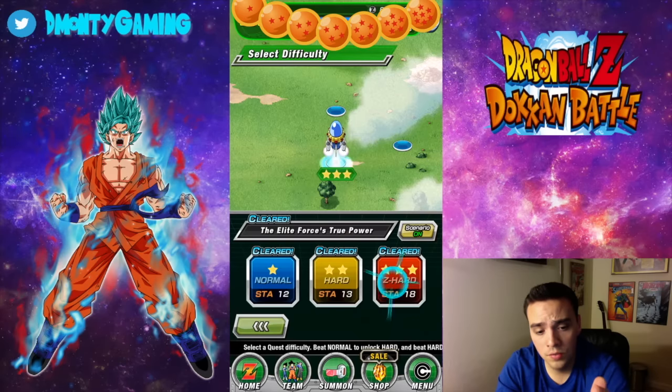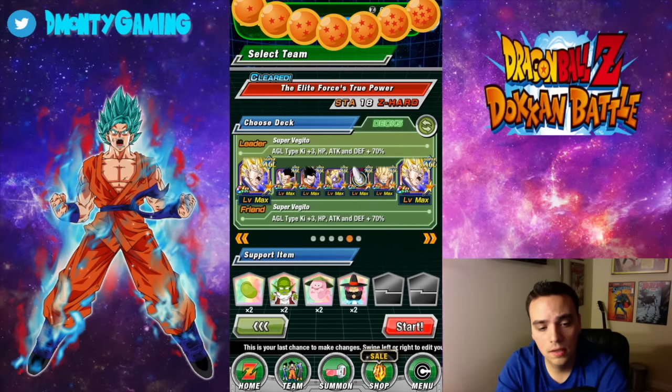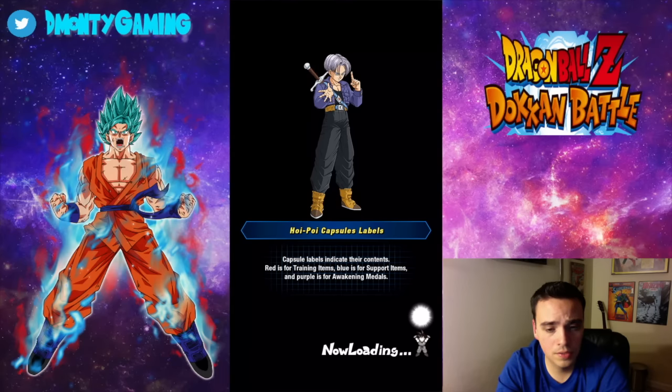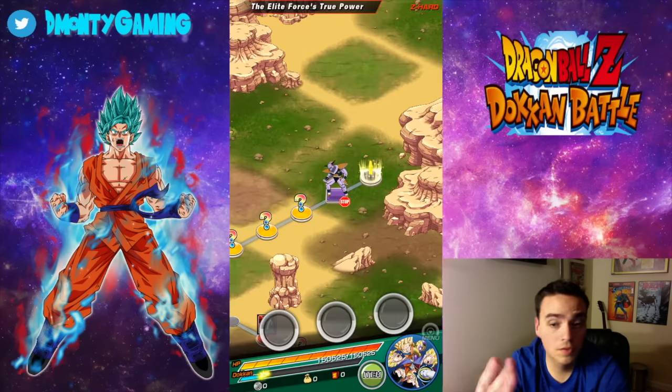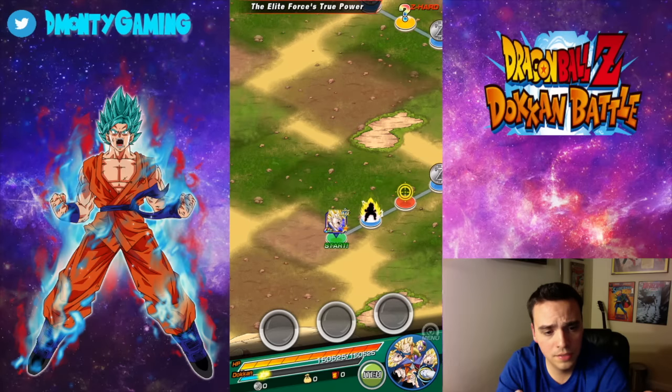The reason you want to do this one is there's usually a lot of gold capsules. I take a Super Vegito team — a lot of Mono God teams work with this without having to use items. Super Vegito just happens to be my favorite because of all the counters. There's usually a lot of gold capsules here, so let's see what we get.